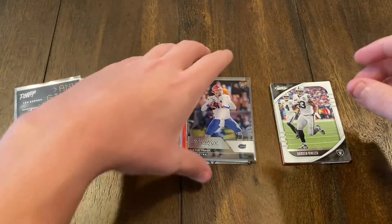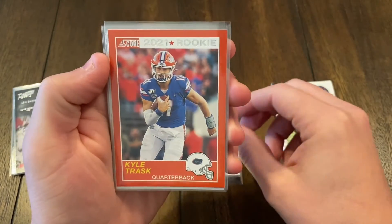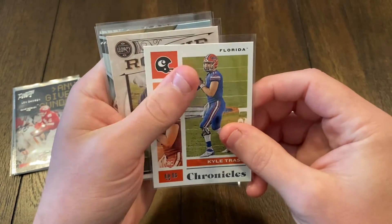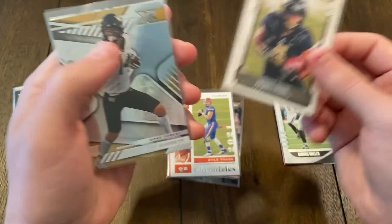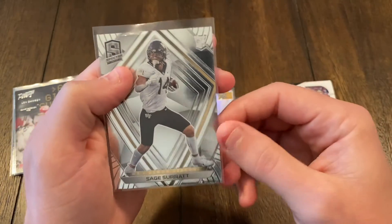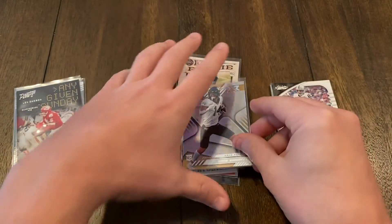Moving on to the 2021 Chronicles draft picks. I got Prestige Kyle Trask, the Score rookie card Kyle Trask, and the Chronicles Kyle Trask — a lot of Kyle Trask. I got Legacy rookie Rondell Moore. XR Sage Surratt and Spectra Sage Surratt. I think this one has a little refractor-ness to it, so that's pretty cool.